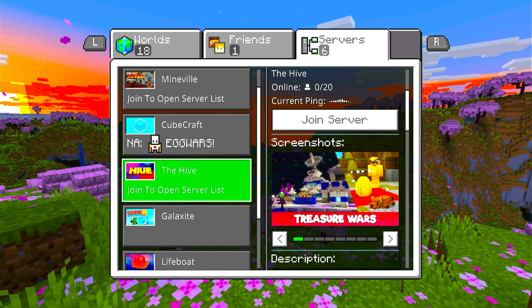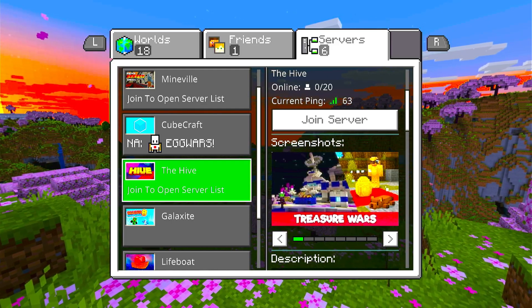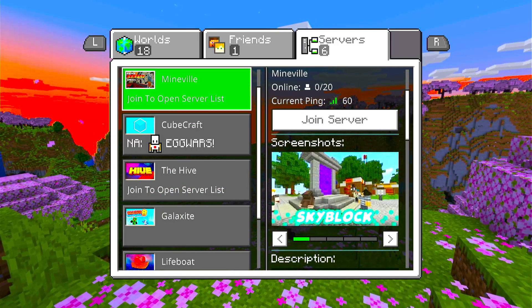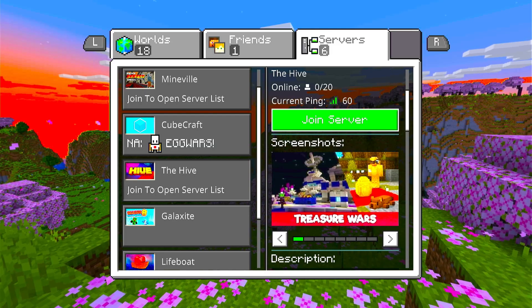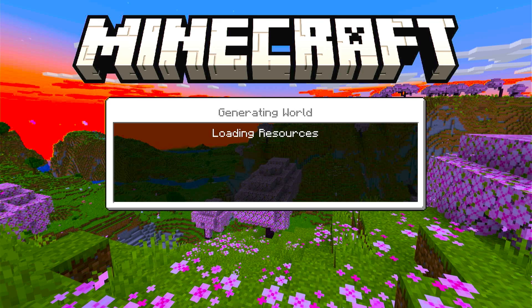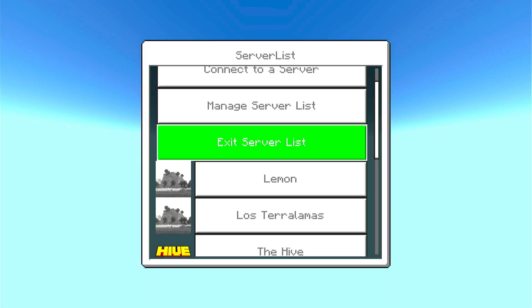We're going to try Hive because I know it doesn't work right now - for some reason Hive doesn't work now. It could be how many people are on Hive, I don't know. It's probably not going to work but we're going to join it anyway. This stuff is tricky - it's probably not going to work, but you could get into your server and it could kick you back out.